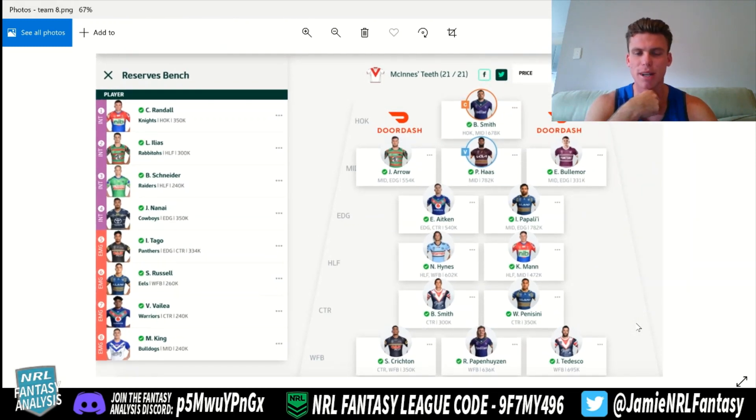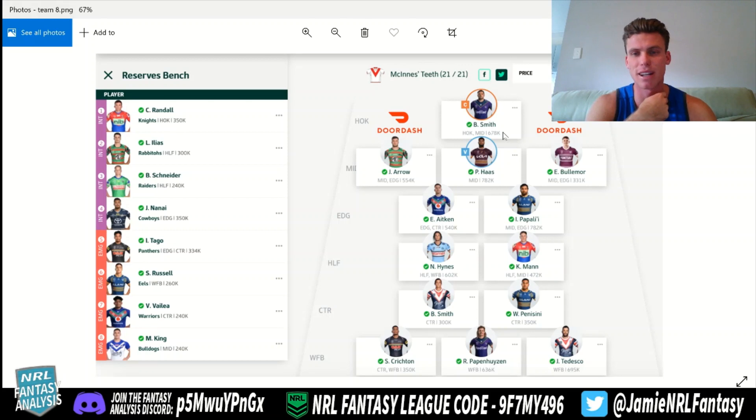This team has Brandon Smith as captain — 14K in the bank. He started the year with a bunch of 40s last year, so be aware of that even in the hooking position. Arrow, Haas, Bullymore — yeah, good combination. Aitken and Papali — dual position is great, he's going to do well. I personally feel he's a little bit overvalued, maybe 50-80K, but he'll average in the high 50s, which is fine. I'd probably captain Teddy over Brandon Smith. Hines and Mann, Smith and Penasini — spending a little bit less on Smith is cool. Teddy, Pap, and Crichton is a solid back three. The bench is all looking fairly similar, and it's good to see most people have removed Davi Mowali — that's ideal.